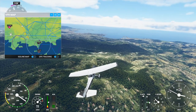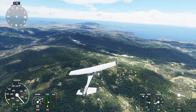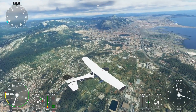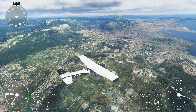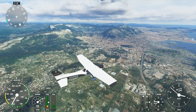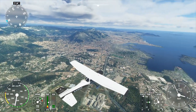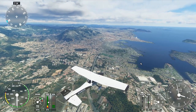We're first going to fly over in the stock scenery — without the mod — so you can see what it looks like, and then we'll fly over with the mod. We're flying out of LFMQ, even though there's supposed to be a closer airport, but that airport isn't in the stock scenery and isn't added by the mod. On the right side of the screen you'll see a port area that doesn't look much like a port area — it looks rather greenish with some gray — and that's the focus of this scenery package.